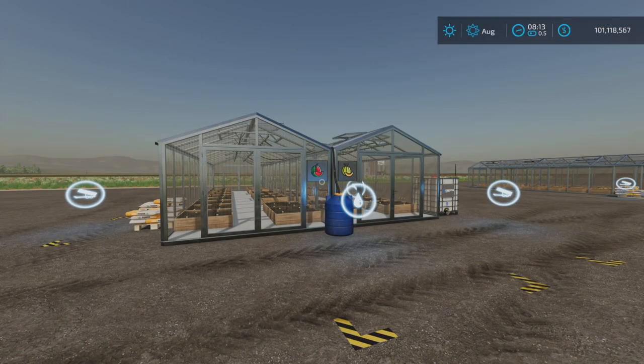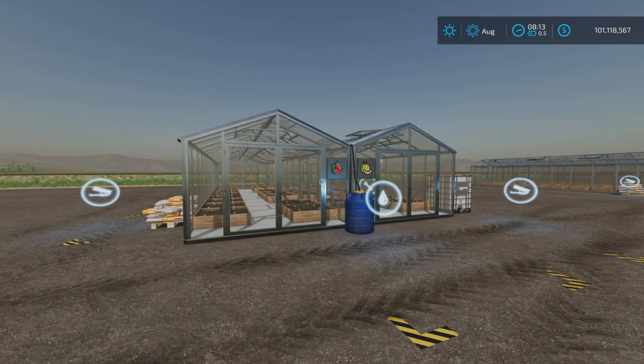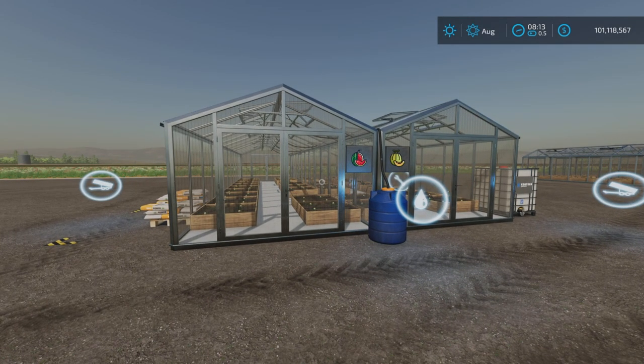Hello everybody, Loony Farm Guy here with a new mod test for Thursday October the 20th. This is Vegetable Greenhouses Melons Watermelons by Fred Frecases — 8.28 megabytes to download. It is a greenhouse that produces melons and watermelons at $150 a day.